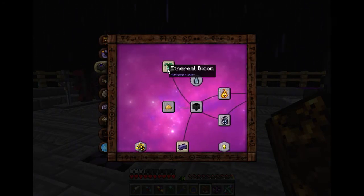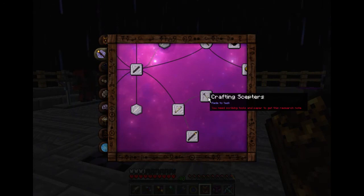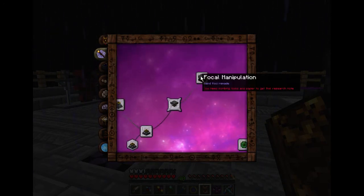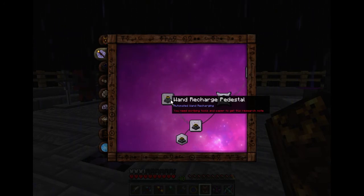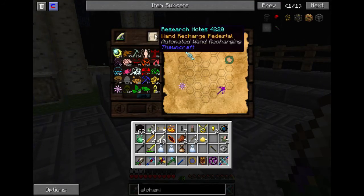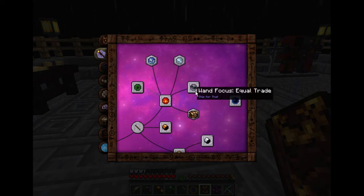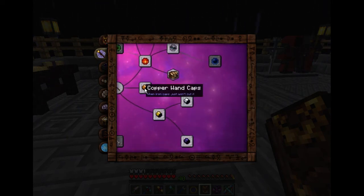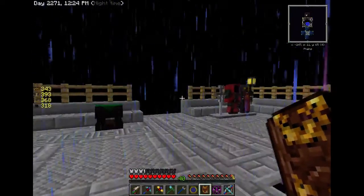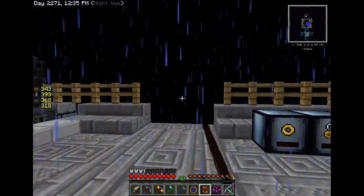Got all the transmutation stuff, ethereal blooms, all the different kinds of wand cores except the forbidden ones. Haven't done scepters or staves yet. We got the node stabilizers, and I have the research for the recharge pedestal — the wand recharge pedestal. I plan on getting that set up probably right over there so it can draw from the ME system. I've got the research page right here and plan on doing that sometime later today. Also got a bunch of wand focuses done — the focus pouch — and the wand caps: copper, gold, silver, and thaumium. The thaumium ones are better than gold but you actually have to put them in the infusion altar, which is the giant stone construction thing I haven't built yet.